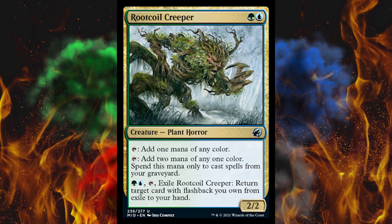Next, we've got Root Coil Creeper — it's a blue-green plant horror 2-2. You can tap it for one mana of any color, which is right off the bat really amazing. But you can also tap it for two mana of any one color, spent only to cast spells from your graveyard. Then for one green, one blue, and tap, exile Root Coil Creeper and return target card with flashback you own from exile to your hand. This is by far the biggest, best flashback enabler in the game right now, at least in Standard.